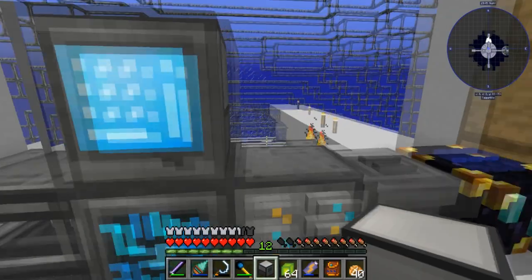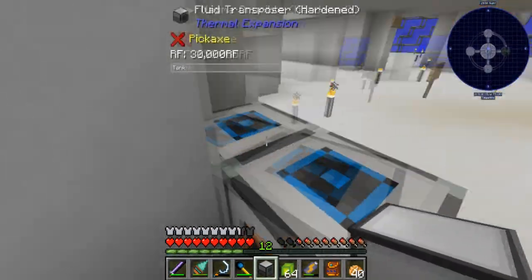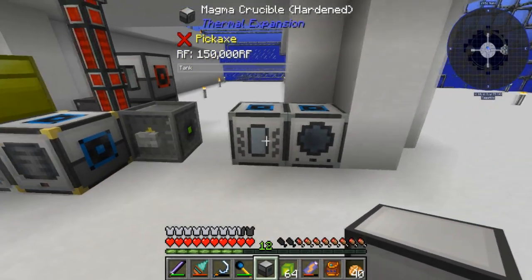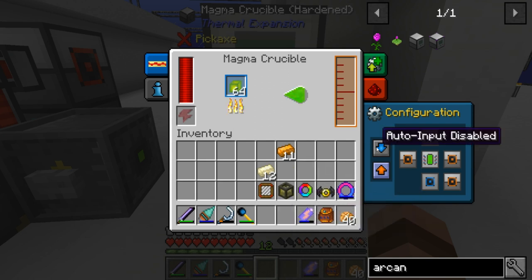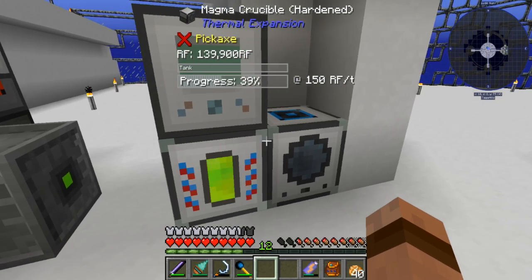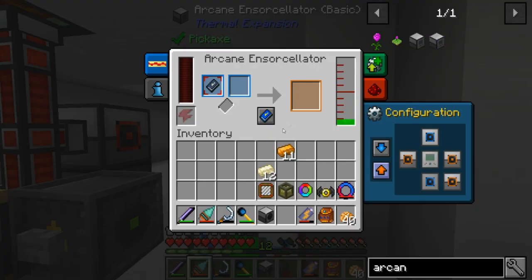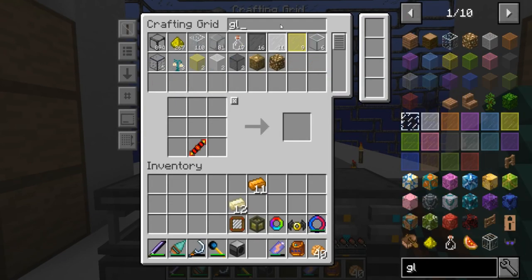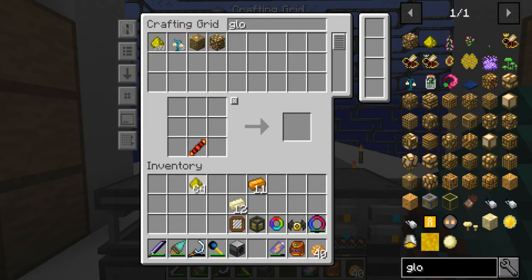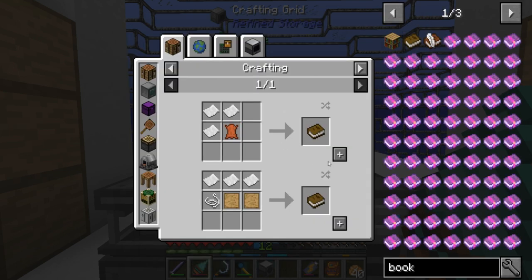Next I need experience. I have basically unlimited experience so I have my magma crucible right over here. I'm gonna set this, put that in there, and set this to output. I don't want it to go in the fluid transposer - I want it to go up. Awesome! Now I just need a book and a glowstone. I'm pretty sure this is gonna do it - this is a really cool system I did not know about.